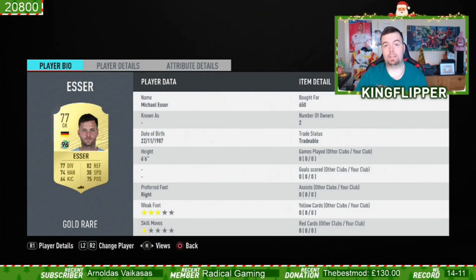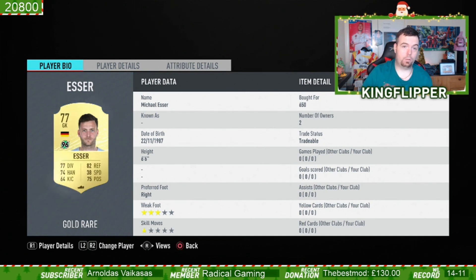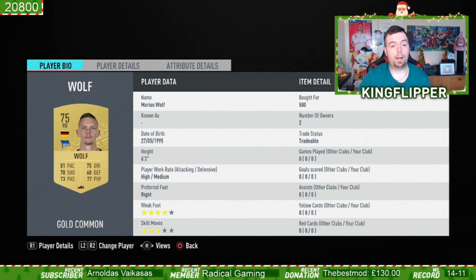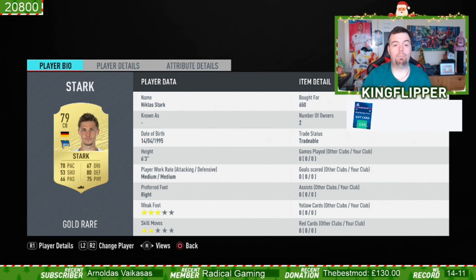You do need players from the same teams to get your chemistry, because you don't want to do this without loyalty — otherwise you'll be there forever. Starting with Essia at 650 coins minimum price — he's from German League Two. He will strong-link with the next player. Then Wolf from Hertha in German League One, 500 coins bid — took me forever to get him for that.